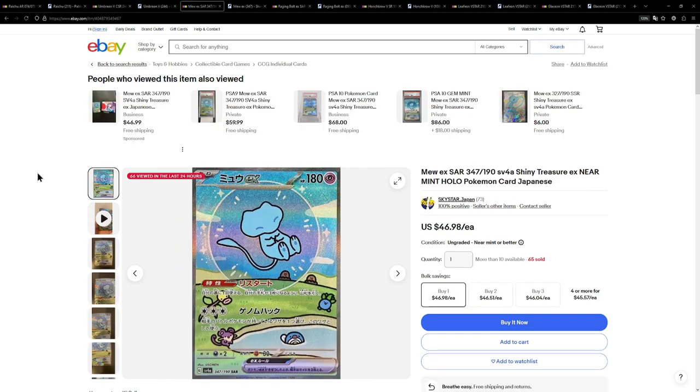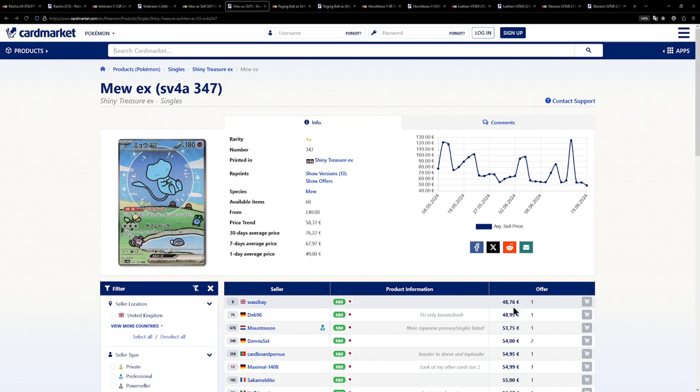Next up is a card that's actually a little bit expensive, but I guess it's the same story as the Aerodactyl earlier. I just really wanted to show this off because the Japanese Mew EX from Shiny Treasure EX is actually available for under $50. And surprisingly for us Europeans, it's around the same price — maybe a little bit more expensive, but it's still cheaper than the English counterpart.